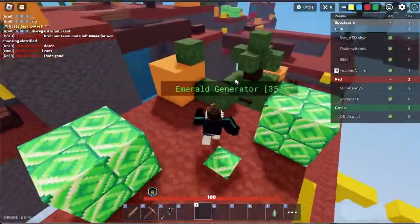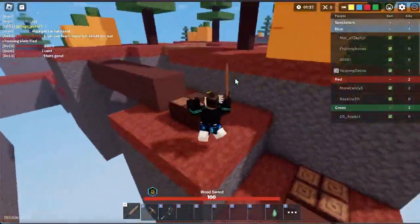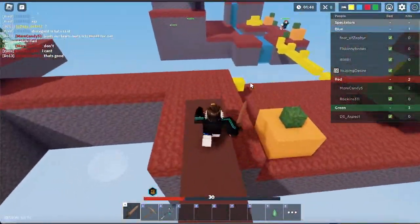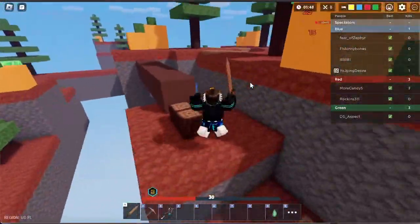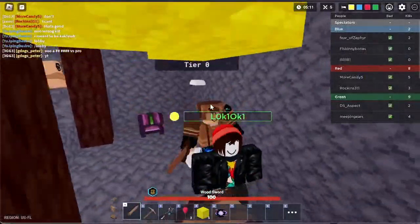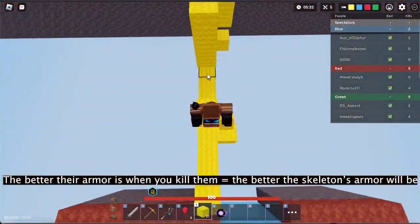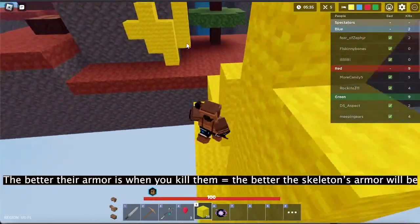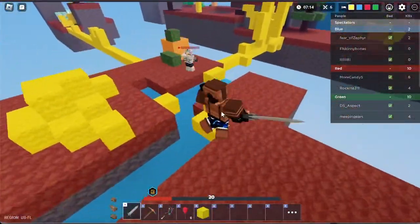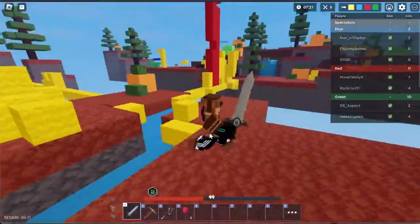When someone dies, a gravestone spawns wherever they were killed and you have to interact with that gravestone to get the skeleton. If someone falls into the void, you won't get the skeleton because you can't access the gravestone. Also, when you kill someone, the better armor and sword they had, the better your skeleton will be when you deploy it. If your teammates kill someone, you can collect their gravestone and claim that skeleton too.